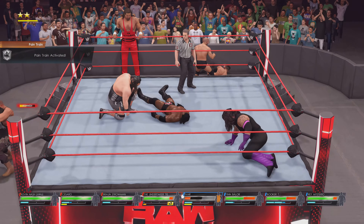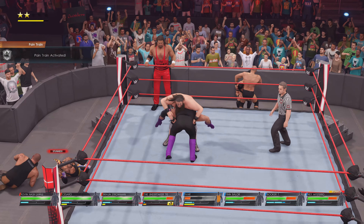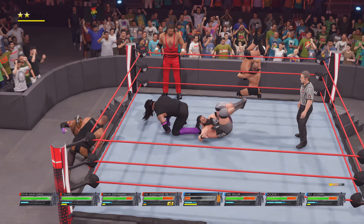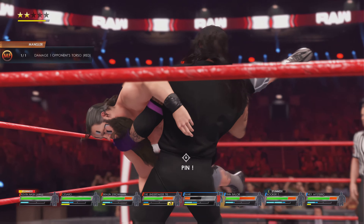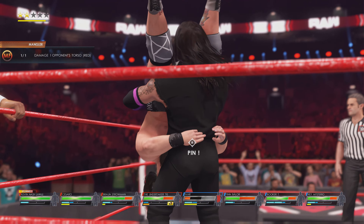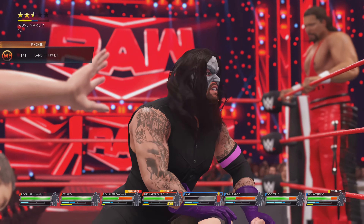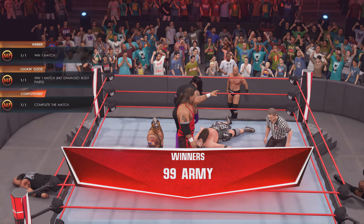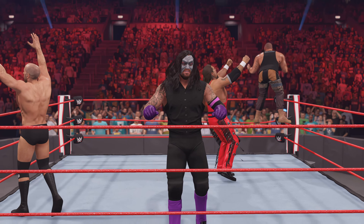For the third interference it didn't quite work out, so I did a move on Bukerti myself. He got a move on me but I reversed it. Everyone was fighting except Bukerti, so I went for the finisher on him right there. Bukerti was stunned, Cesaro was fighting Rey Mysterio, and I went straight for the pin to end it.